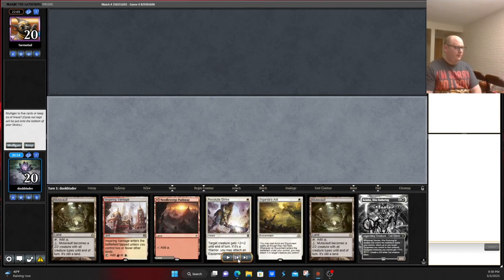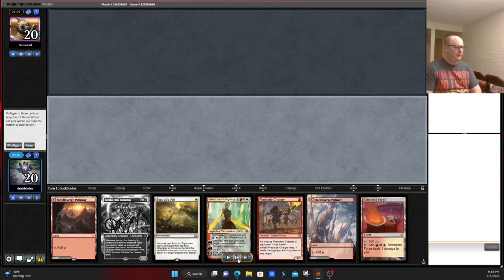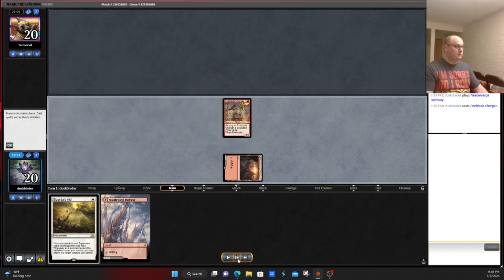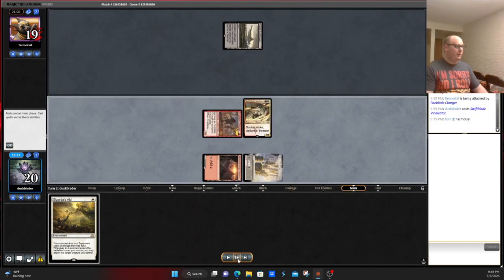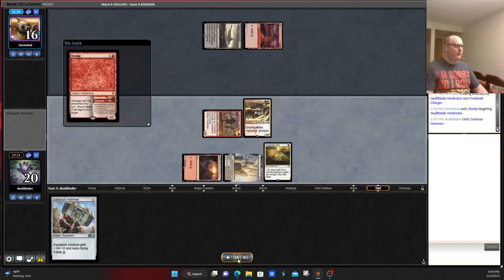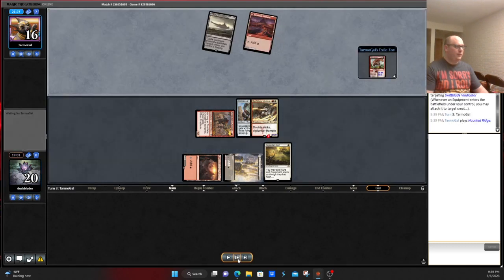Getting to this hand which has no way to get a hammer. This hand has a hammer but no lands. So we're going to four here. This hand has everything but a hammer, so I think we're going to have to keep it. Keeping Fireblade Charger, Sigarda's Aid — I'm hoping we get a little bit lucky here. Opponent's got nothing. Draw Swiftblade Vindicator, which is not terrible. We draw a hammer. Don't play it here because our opponent obviously could play a removal spell, which they do. We get to put it on the Swiftblade Vindicator.